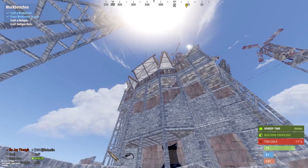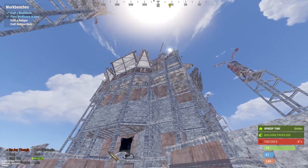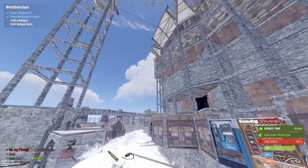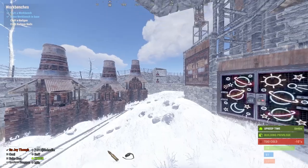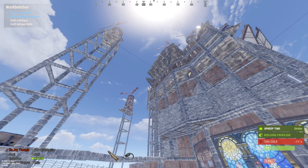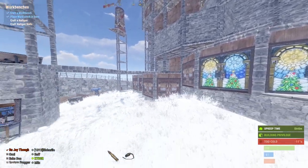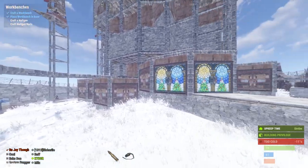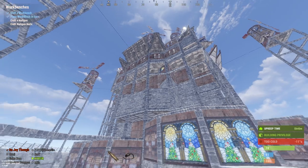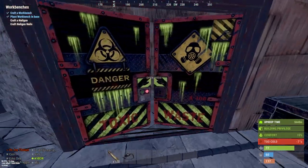Each windmill — we have about 11 to 12 on the roof — has its wire going down. The blocker blocker circuit can only handle a maximum of 1600 Rust watts. I have a dual-circuit setup: one on the bottom floor and one on the top floor. If the bottom circuit gets destroyed or broken, it automatically reverts to the top floor circuit — so it's extremely defended either way.